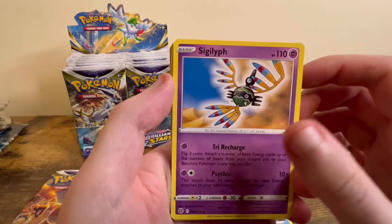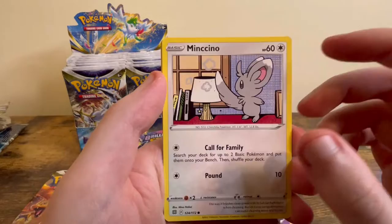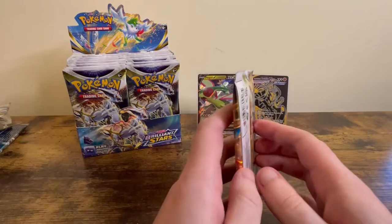Third pack: Lightning Energy, Floatzel, Sneasel, Pachirisu, Crawdaunt, Kolette, Chimchar, Chimecho. I really like this artwork — that's cool. Minccino, Snorunt, and Staraptor. I think Staraptor is one of my favourite Gen 4 Pokemon.